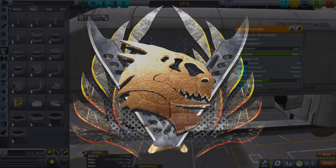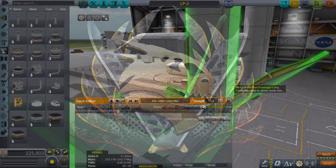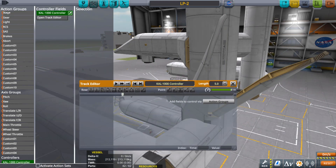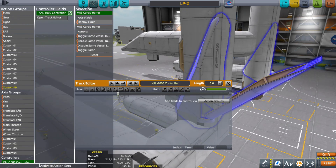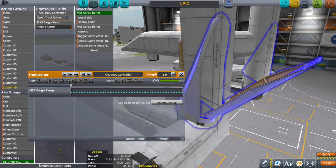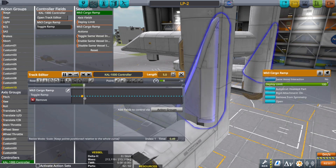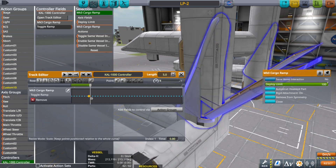Hello everyone, I am Veos and welcome to another episode of SSRT. This will be the final one because I've completed everything I need for the ground crew. I'll probably go ahead and stream it this Saturday and we'll see how many modules we can get up into space before time runs out. Someone said you could control the speed of the cargo ramps through the track editor — the CAL 1000 — but I couldn't figure it out to save my life.